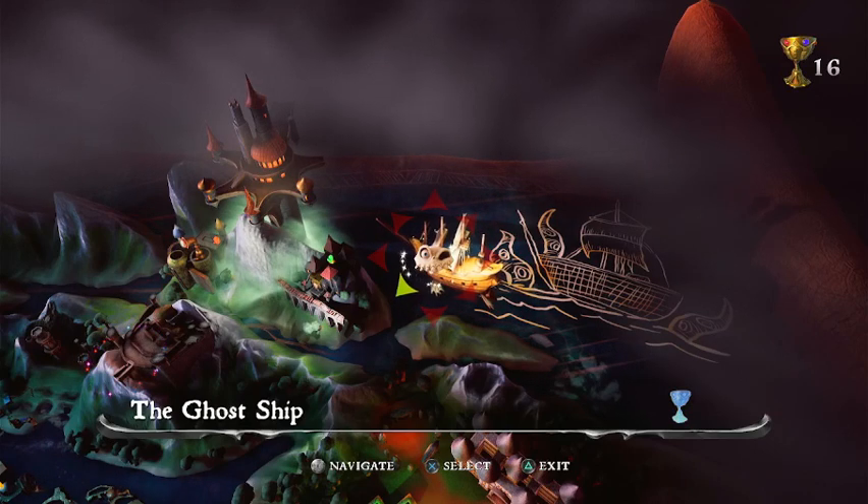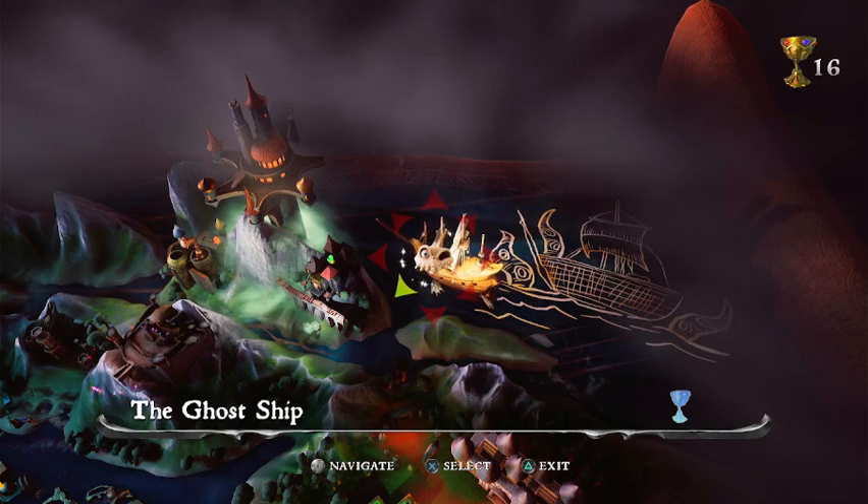Hey, welcome back everyone. This is MediEvil for the PlayStation 4, and we are headed to the level I've been most fearful of in this entire walkthrough — the one I've been putting off until now. We do have to get past this sooner or later, and that is the Ghost Ship. When I say this is a tough level, it's an understatement. I know how hard it is in the original, and based on how hard everything's been in the remaster so far, I'm kind of breaking out right now, if I'm being honest.